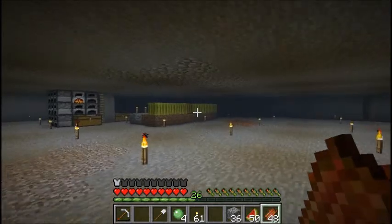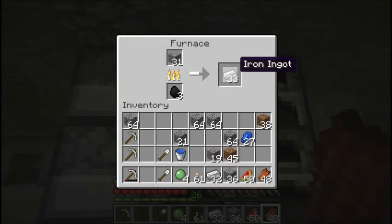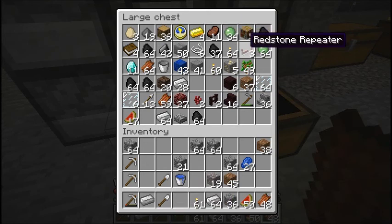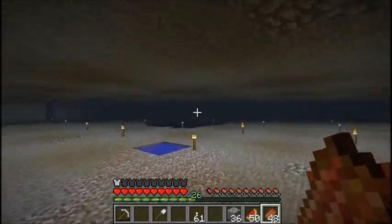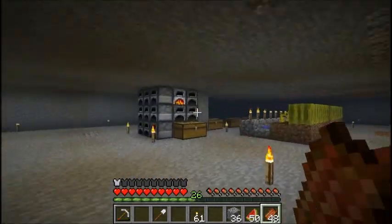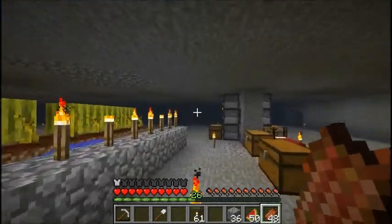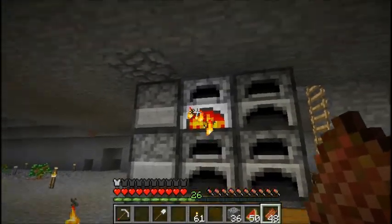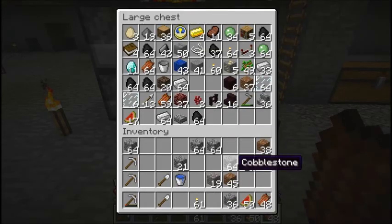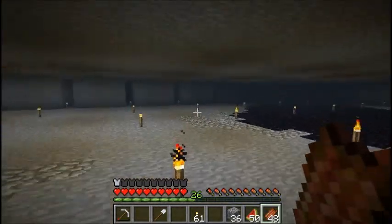I've actually managed to collect quite a few slime balls. I'll show you that in a minute — I've got a full stack plus 34, so that's plenty of sticky pistons for all my sticky piston needs. I've also found 11 diamonds down here. I've probably found more than that and fallen into lava or used up the picks or swords. I know I've found more than that, but that's just what I've managed to hang on to. I've found two and a half, really three stacks of iron down here, plus more because I've been through probably 20 iron picks, plus iron swords and shovels that I've used up.